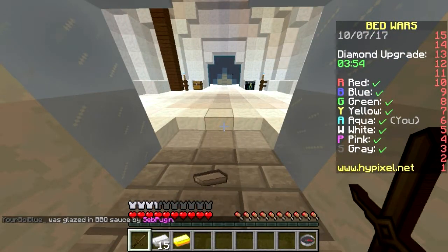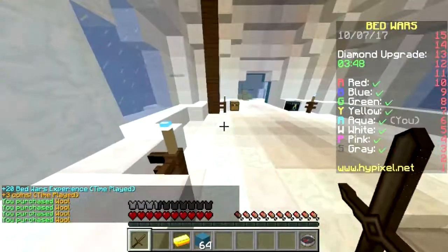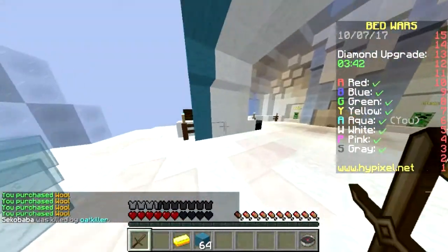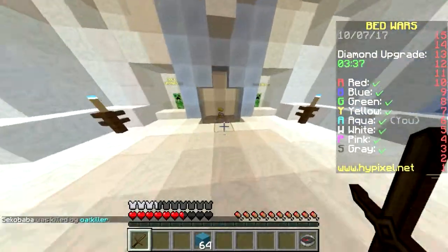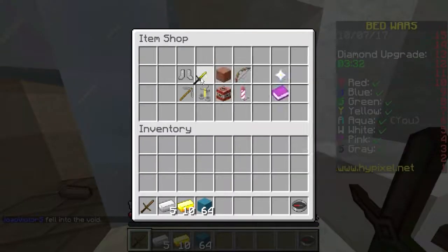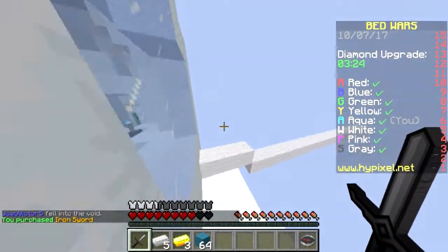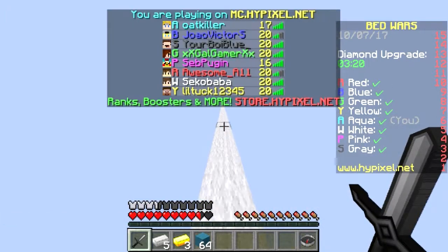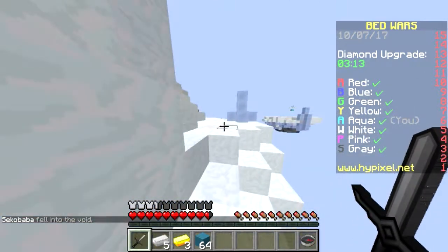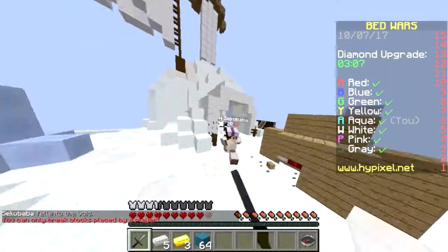We're actually going to build to the emeralds for now, and then we're going to build to the diamonds because we typically don't build to the diamonds at all. Hi, hello there — okay, you're dead. That's good, that's fine. While we're here, let's just grab ourselves an iron sword because this guy's rushing me. He actually lost all his gear, so rip him. Should I rush him? And he fell off — and he's gone.